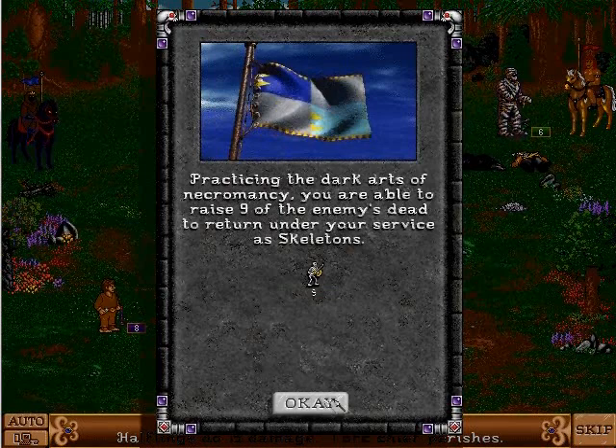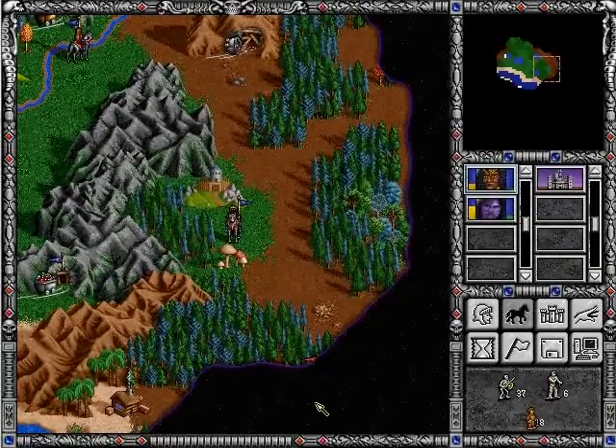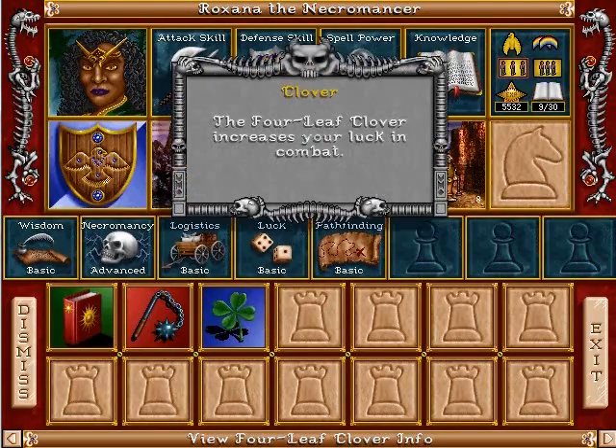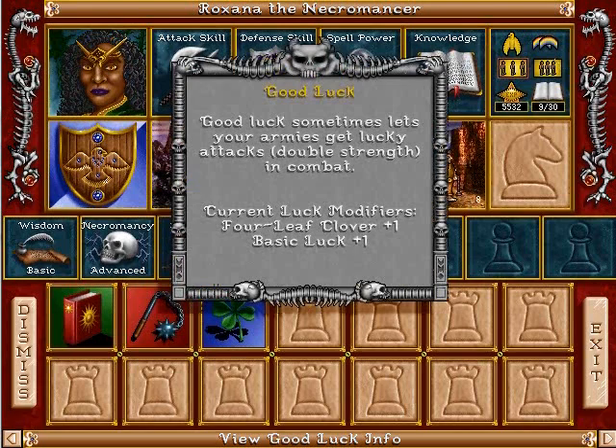Now's a good time to mention that necromancers gain skeletons for creatures that they kill. The hero disappears from the map when you defeat him. Here we obtained a four-leaf clover and it increased our luck.